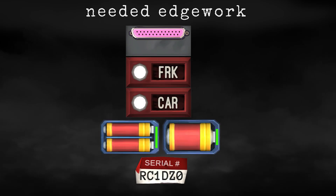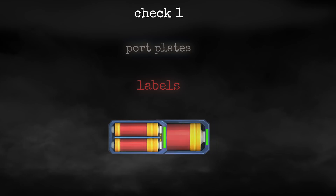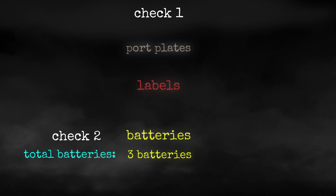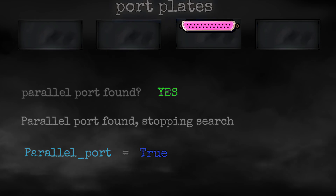Trying to distinguish widgets from each other was really easy. It can be done with two checks: one that distinguishes labels, plate ports, and batteries, and a second to tell exactly if we have one or two batteries, and store them in a variable. Then we go through every port plate, making just one check on each to make sure that we have a parallel port.